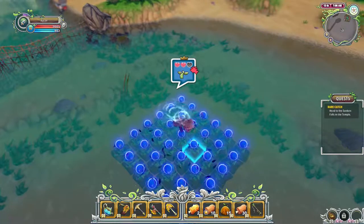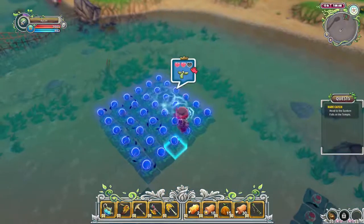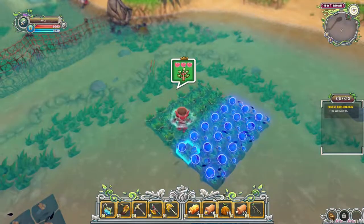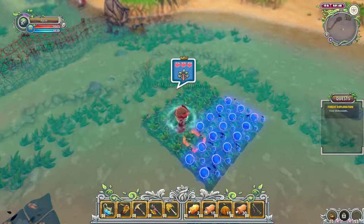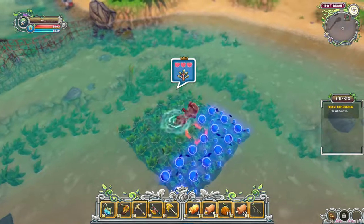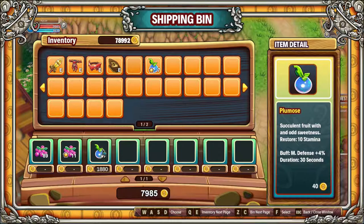If you planted them on day one, that will give you 13 harvests in a single month or season. The sale price of the Plumus is 40g per piece, giving you a profit of 370g to 890g per month, with an average profit of 630g. The buffs you get are 10 Stamina and 4% MDef for 30 seconds.